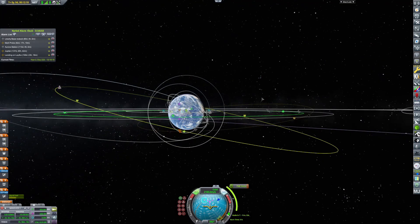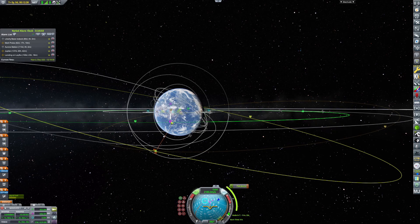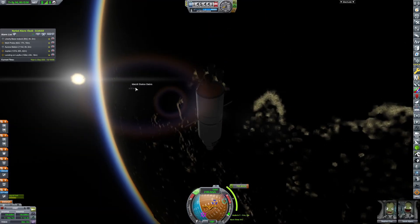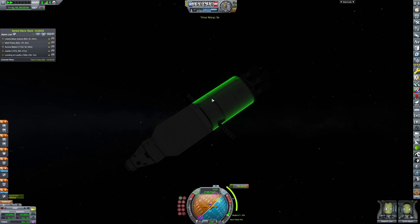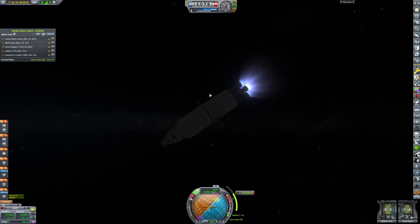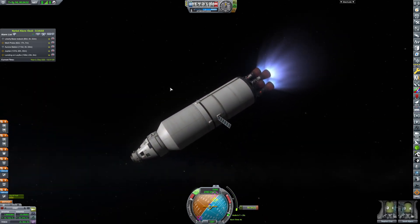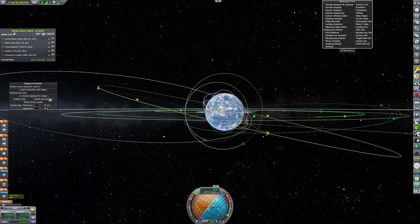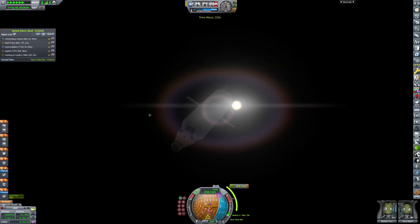Here we are, making our little node right here, pointing it directly at the target. We are firing out so that we can get our encounter with the ship. Astra 11 is on its way. Granted, on board is a bunch of stuff that Astra 11 does not need, but that's okay — it doesn't need them anyway.